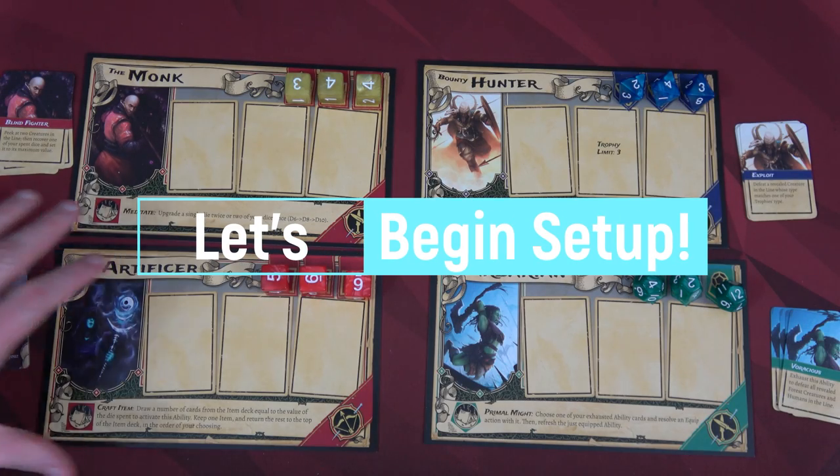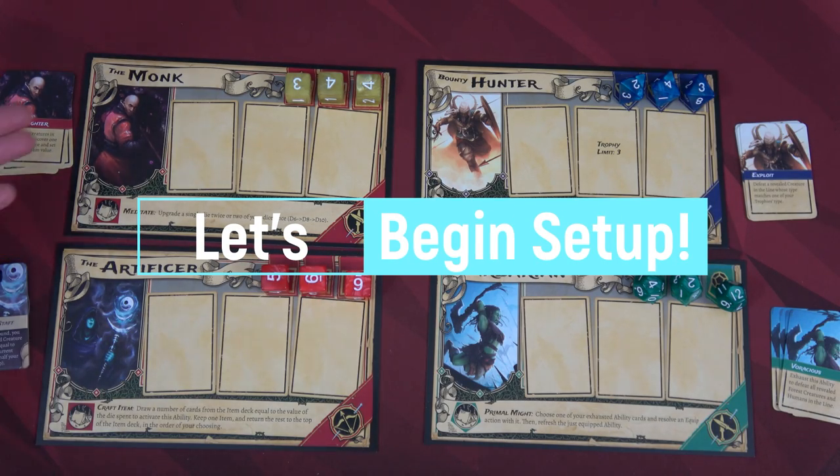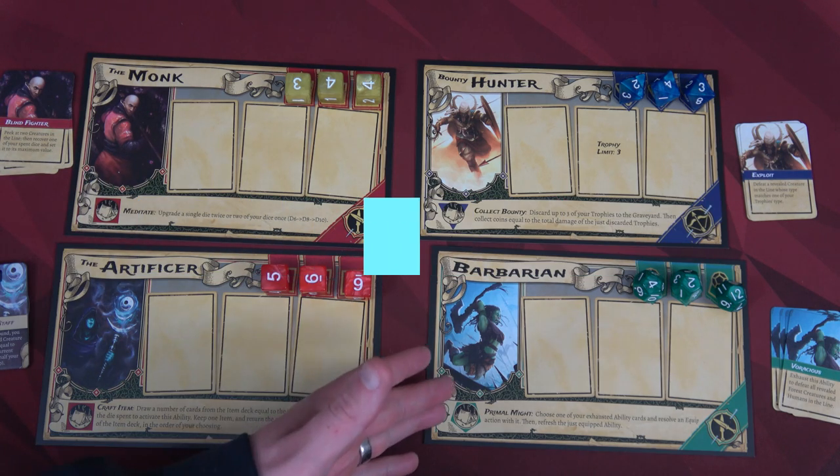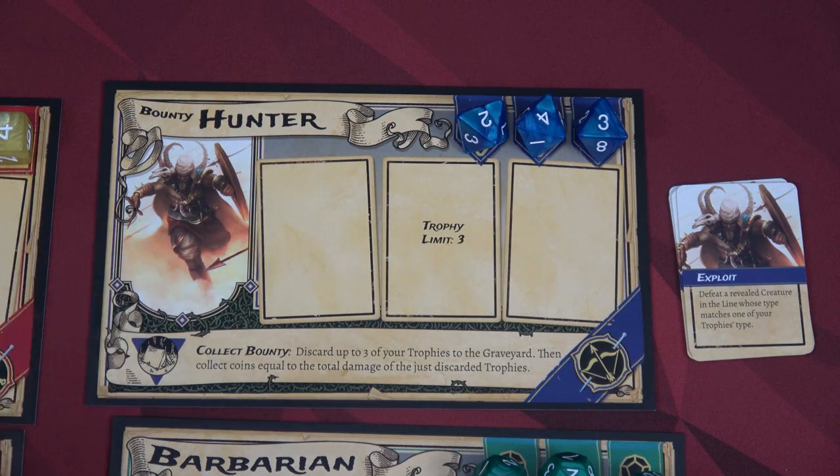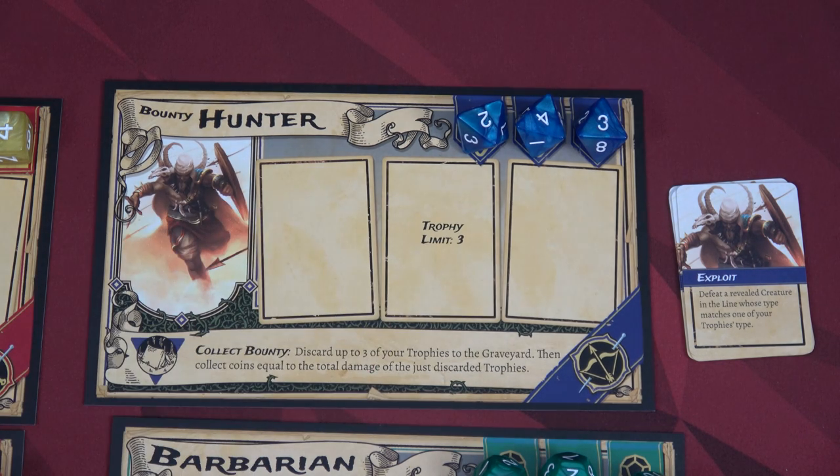The first part of setup is choosing which heroes you want to play with. I'm going to play with the Monk, the Artificer, the Barbarian, and the Bounty Hunter. Each hero is set up a little bit differently, so we'll go through them quickly one at a time. We'll start with setting up the Bounty Hunter hero.